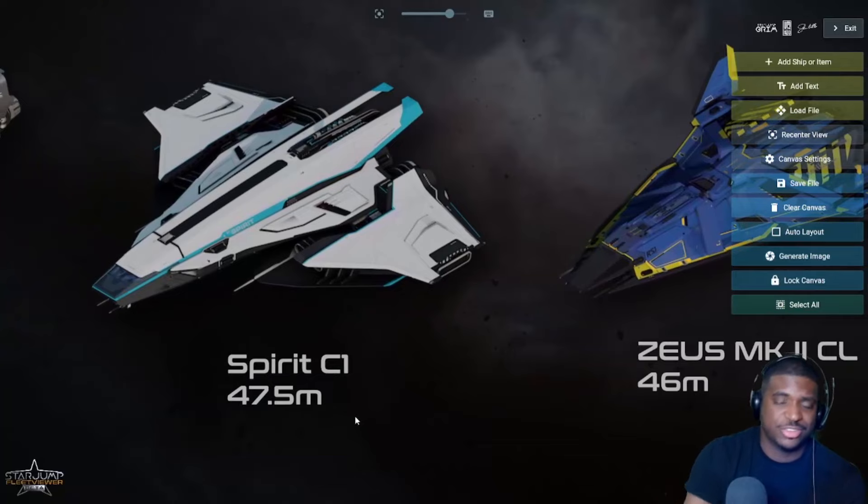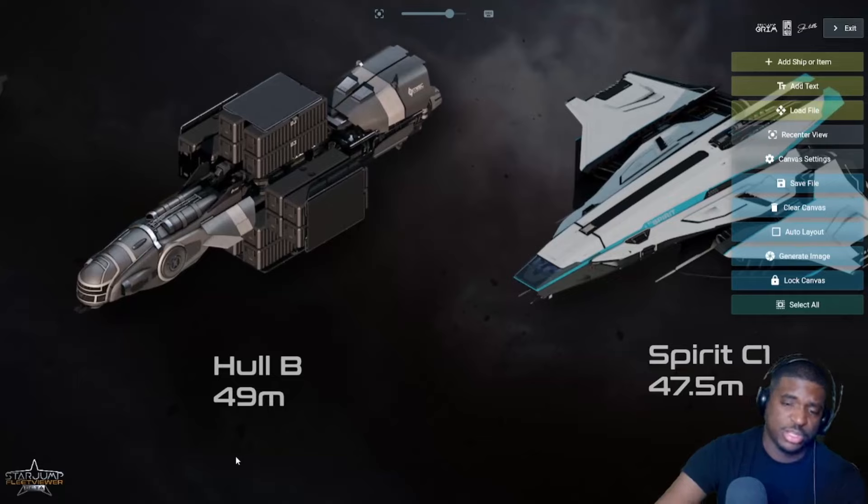The Spirit C1 is the most recent entry to entry-level cargo hauling — a competitor to the Cutlass Black, which is also a good addition to this list. The Cutlass Black is a fan favorite and cornerstone ship. The Spirit C1 has good firepower, good maneuverability, and can carry ground vehicles and even something like a Fury inside. Its biggest downside is no secondary entrance or exit, though it's designed like a hallway so you can run straight through. The beds inside are also supposed to be escape pods.